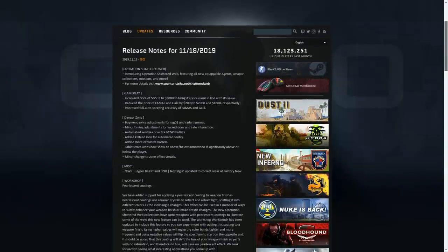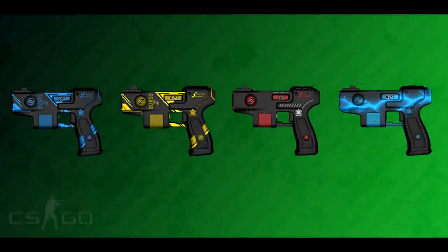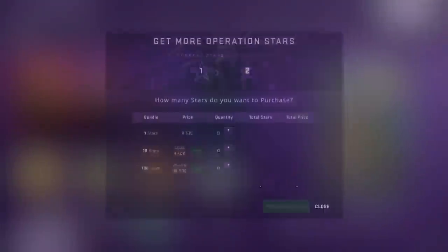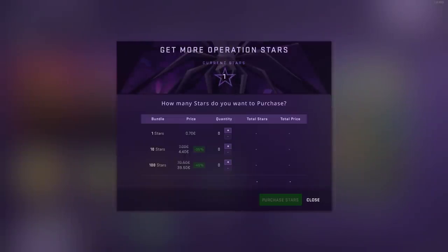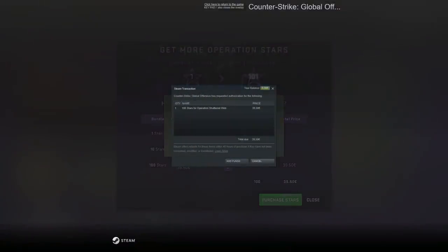There's just one more thing I've been constantly asking for a long time: skins for the Zeus. So Valve, please fix. Also, thank you. And because I'm an idiot — but also because I want the skins — I'm going to get myself a pack of 100 stars and see how that goes. So bear with me as I put in my credit card.